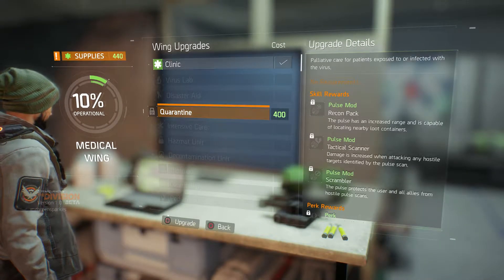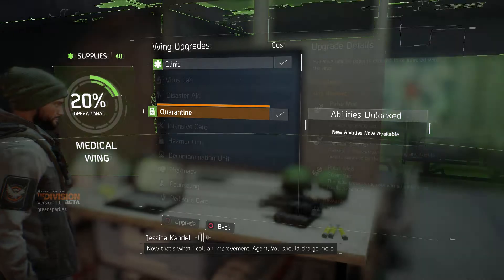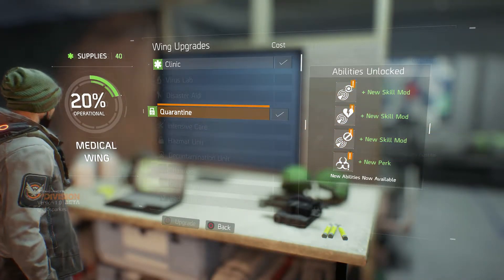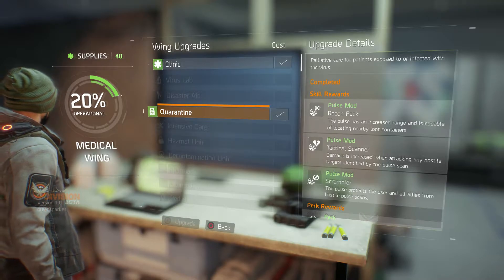Upgrades — awesome! We can upgrade this quarantine now. 'That's what I call an improvement, Agent. You should charge more.' A whole load of skills unlocked — awesome! And they're also just ready to equip straight away.